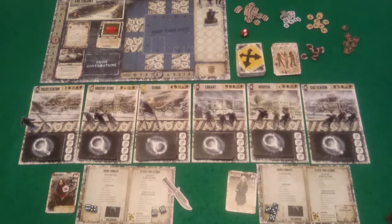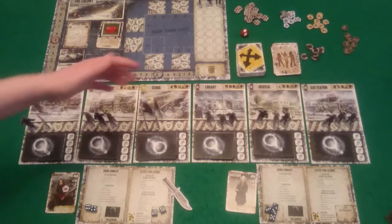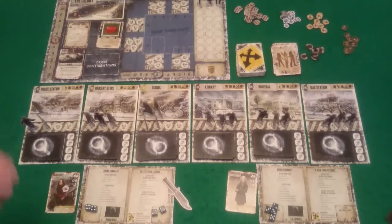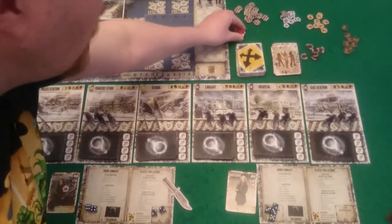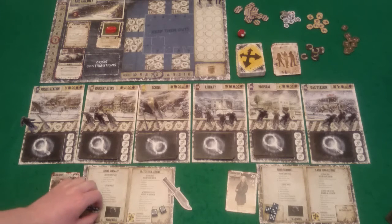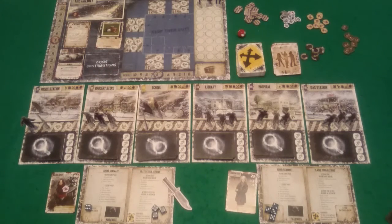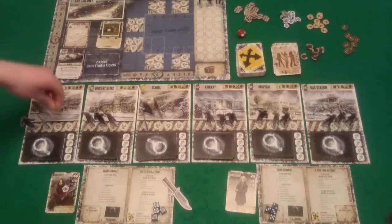Rogue then moves John out to the school to follow the teacher. Rolling exposure, John gets a blank — nothing happens. John can now copy Maria's ability, so we spend a 4 die to kill another zombie without rolling for exposure. We roll for the sample and only get a 3 — not enough. Rogue uses 1 food to add a token to the food supply, then uses her final die to place a barricade at the police station. That is the end of Rogue's turn.